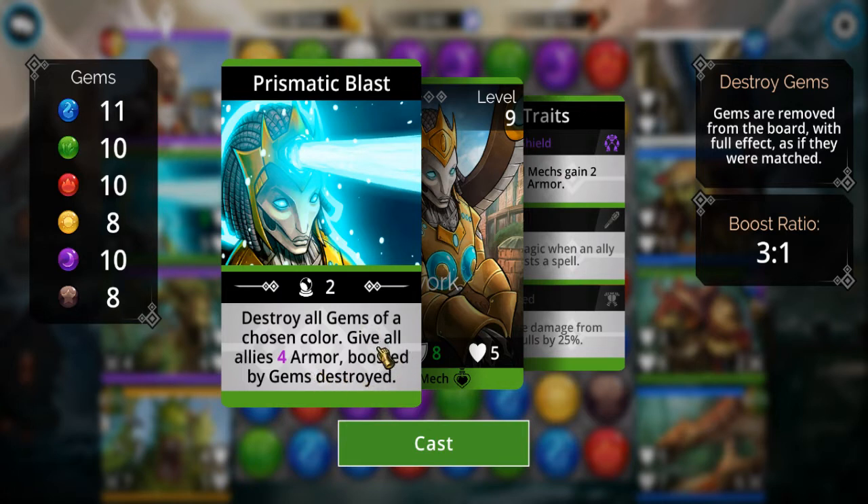Anyway, destroying gems — destroy all gems of a chosen color. Gems are removed from the board with full effect as if they were matched. If you look over here on the left, this shows how many gems of each color are currently on the board.